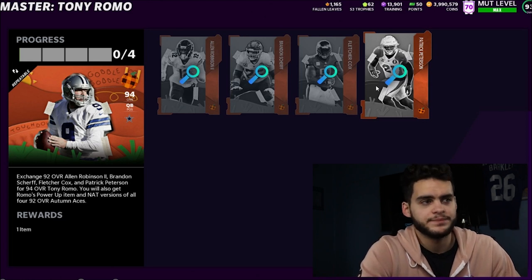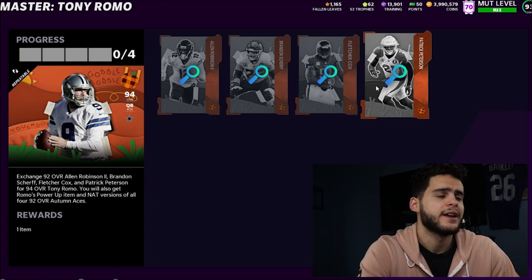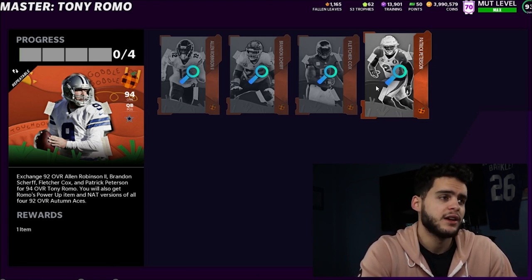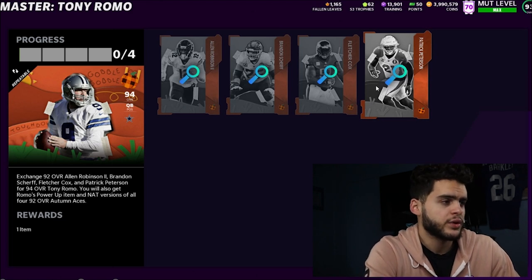So you got Fletcher Cox and Patrick Peterson for about 150K. I personally don't think that's a good idea, considering how they've nerfed the conversion rates. I really don't think these methods are as good anymore. I think the method where you keep them all is the best one. Quick selling everything is more of a gamble — you're pretty much gambling that you'll get something high enough to get your money back.